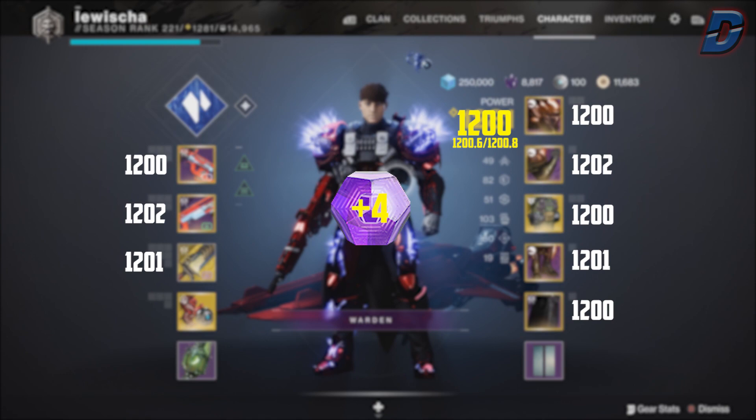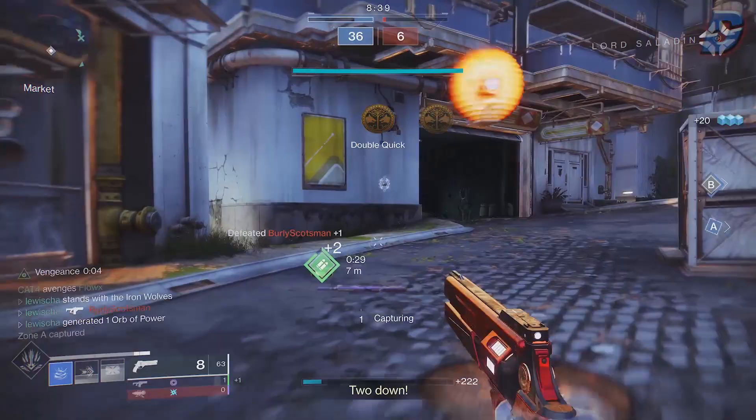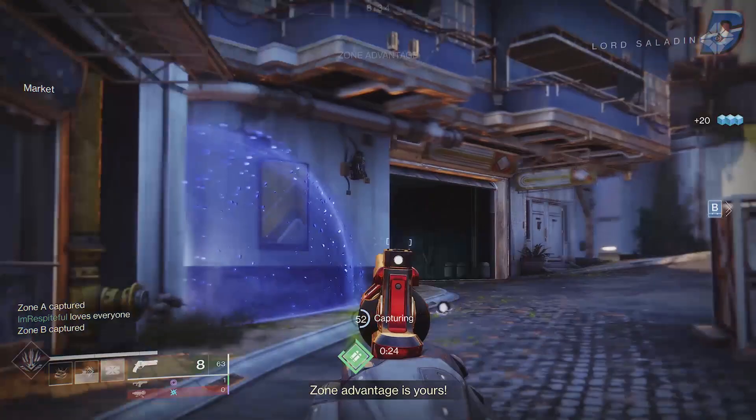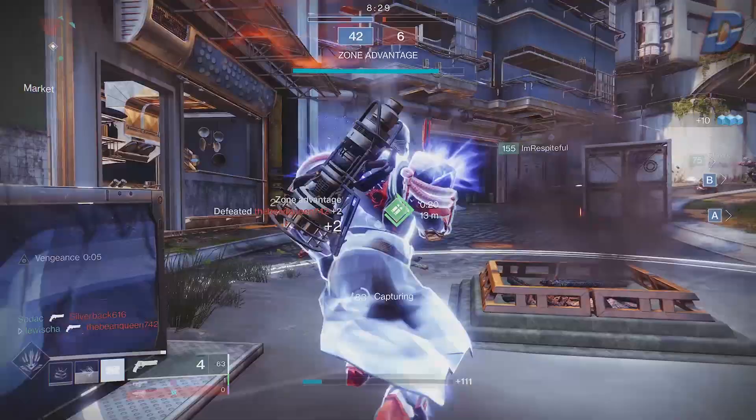But if you're 1200 power and your energy weapon is a lot higher at 1220 power, and that engram drops an energy weapon, you might end up getting a drop that's lower than your 1220 weapon but higher than your total 1200 power. It calculates a drop based on your overall gear power — this does not include your bonus power. Even if you're a plus 100 bonus, bonus power has no effect on how it calculates a drop and is not relevant to gear power.